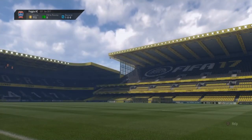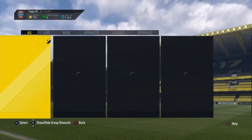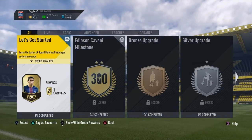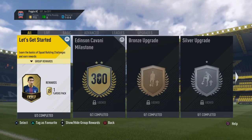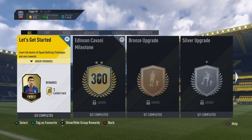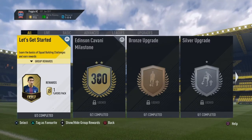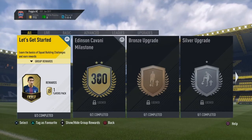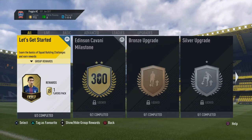The next way is squad builder challenges. There are loads of different challenges you guys can do for coins. For example, they might release a tweet on Twitter saying a new challenge dropping at 6pm requires a full Manchester United team and to win a game on Ultimate Team online. So you guys are going to need some coins — and here's a way that you can do it.